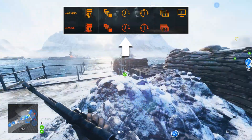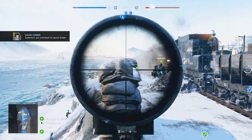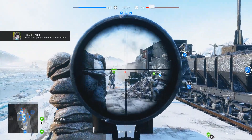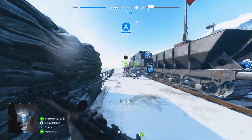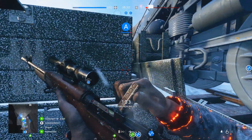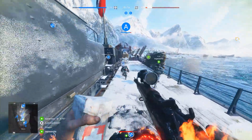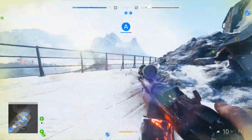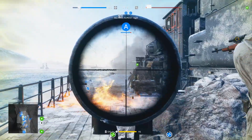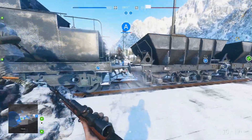Latency is up next. This is essentially what we just talked about — it refers to the ping. This icon appears on screen when your latency gets too high. For Battlefield V, I don't know the exact ping value, but it's usually around the 100–120 mark. The information being sent to the server is delayed, which results in a laggy experience in game. Combat this by connecting to a server with lower ping.